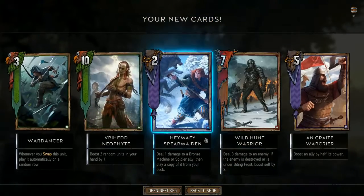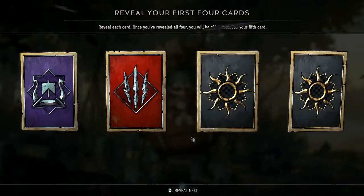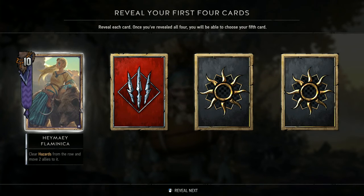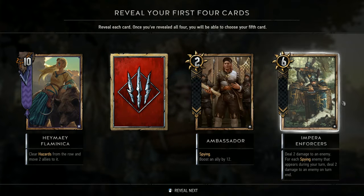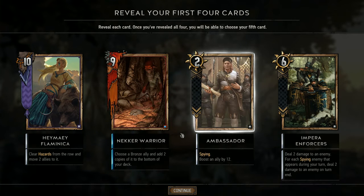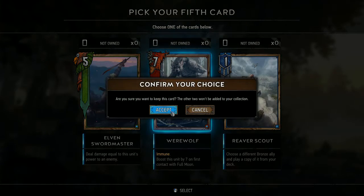Open next keg! Flamenca — clear all hazards from the row and move two allies to it. Another Ambassador, Impera Enforcers — deal two damage to an enemy. A Necker — boost and choose a bronze unit, add two copies of it to the bottom of your deck. And a Werewolf — immune, boost this unit, but on first contact with Full Moon. A seven-power immune unit is pretty great, so we're going with that.